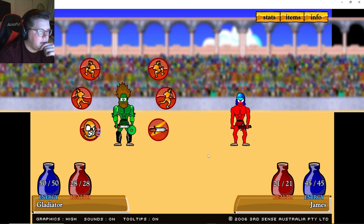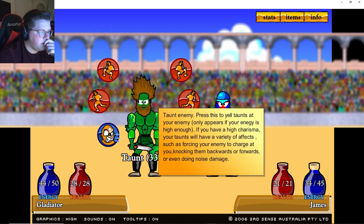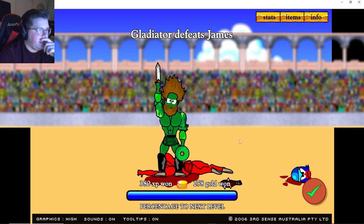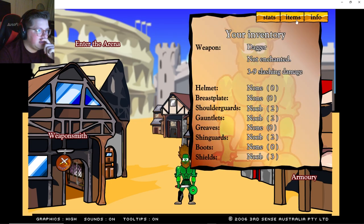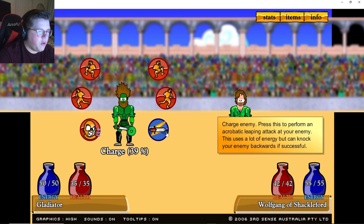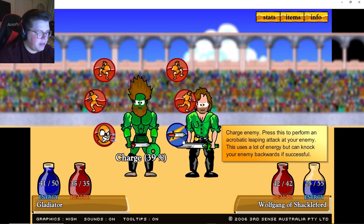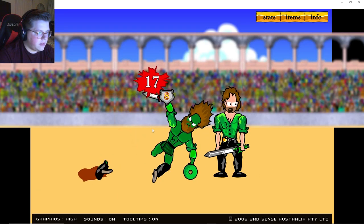Skill points — let's put all of them in strength this time around. I think we can fight the next guy without any upgrades. There's 21 health — oh he hit it. Come on, why is he blocking all of them? There we go — it went pop! We defeated James. Agility, let's go. Put some attack in there. Need a champion battle — oh I'm scared, let's do it. It might have been a little premature to be honest.